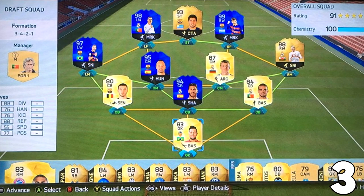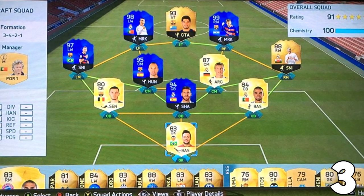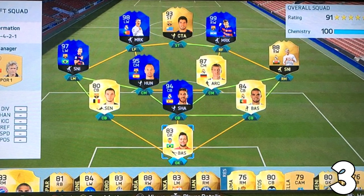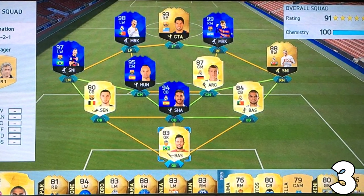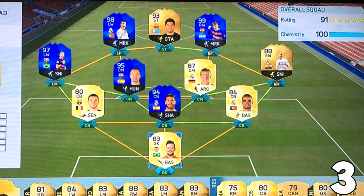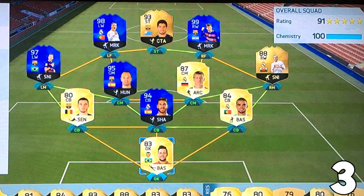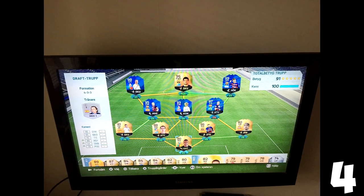Now on to the third FUT draft, guys, and keep voting below to win those gift cards. This guy got 93 Suarez, 99 Messi, and five Team of the Years, man. Team of the Year Aromas — I can very categorically say — is one of the toughest Team of the Years to get in draft, probably a bit tougher than even getting Neuer. He's that rare in draft mode.